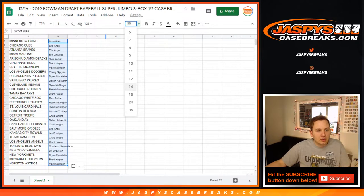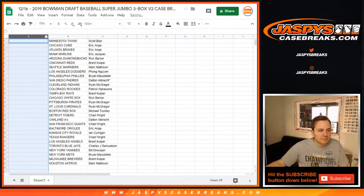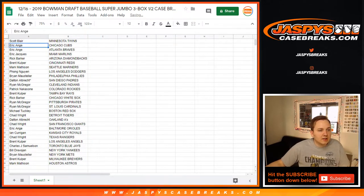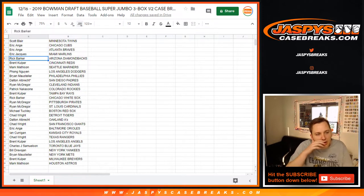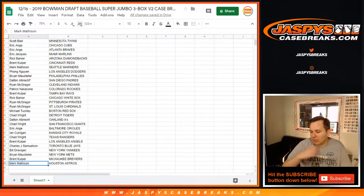Here is the list. Scott, you got the Twins. EA, you got the Cubs and Braves. Eric, you got the Marlins. Rick, Diamondbacks. Brent, Reds. Mark, Mariners. Fong, Dodgers. Brian, Phillies. Dalton, Padres. Ryan, Indians. Patrick, Rockies. Brent, Rays. Rick, White Sox. Ryan, Pirates and Cardinals. Michael, Red Sox. Chad, Tigers. Dalton, A's. Chad, Giants. EA, Orioles. Ian, Royals. Chad, Rangers. Brent, Angels. John, Blue Jays. Bill, Yankees. Brian, Mets. And Mark, Astros.